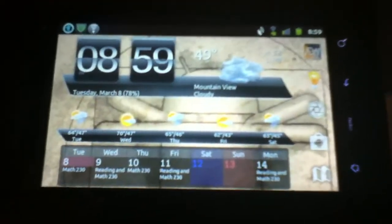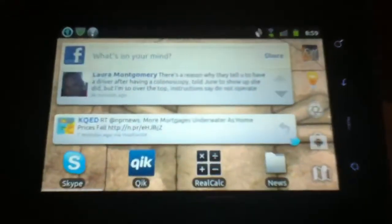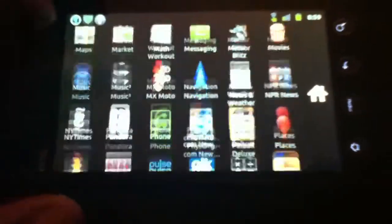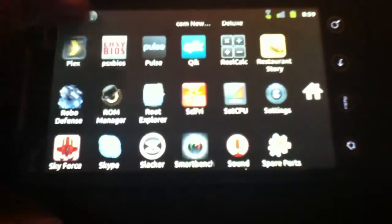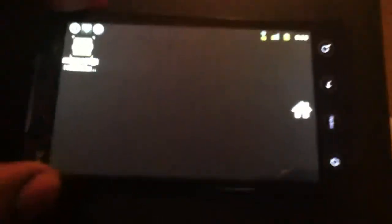Landscape mode works great and looks nice. Running the cube animation in landscape mode gives a full, smooth animation. Your icons automatically change orientation and the app drawer also switches to landscape. However, in Launch Pro, the app drawer does not animate with the cube when in landscape mode — that setting can be found in menus and settings.